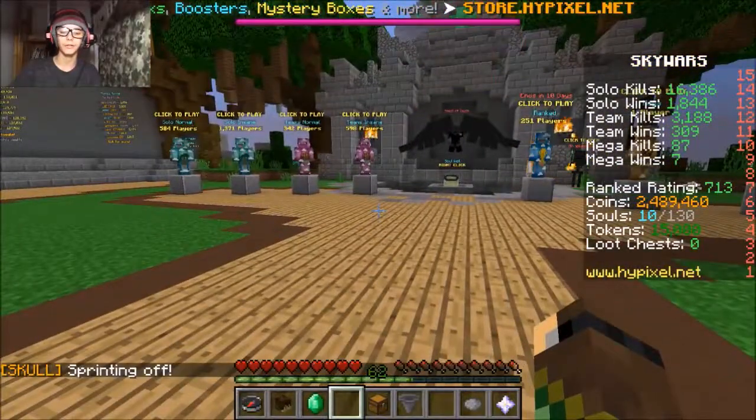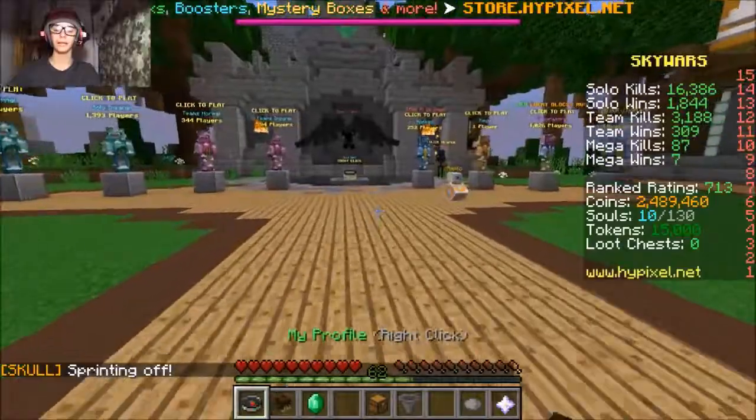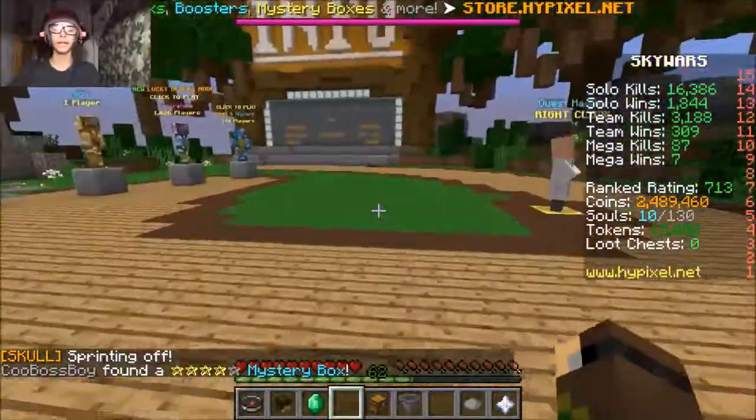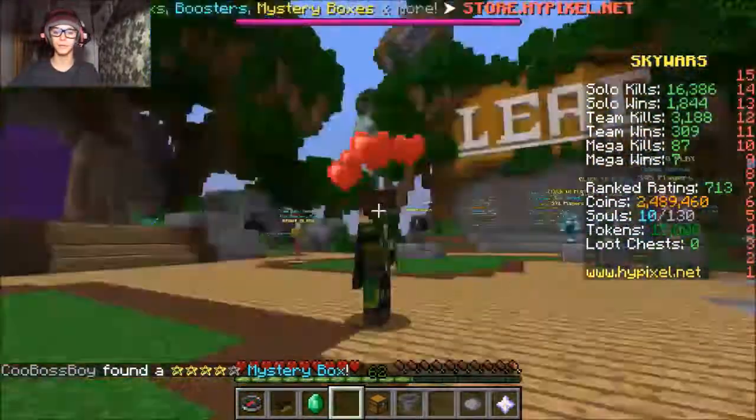No texture packs allowed, toggle sprint is off, and basically just play like a noob. We're not allowed to hotkey because you don't know the hotkeys — I'm going to let us shift-click items though. And we need to put on a Steve skin as well, so I'm going to go do that.